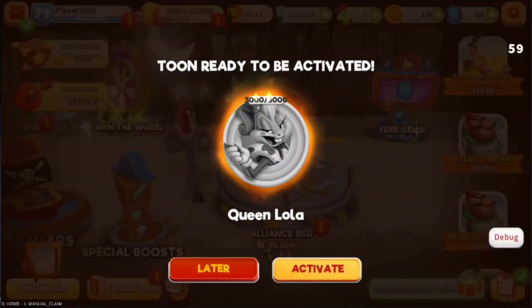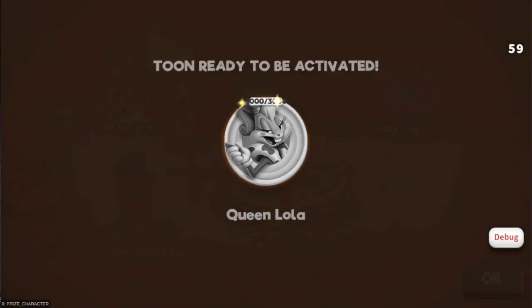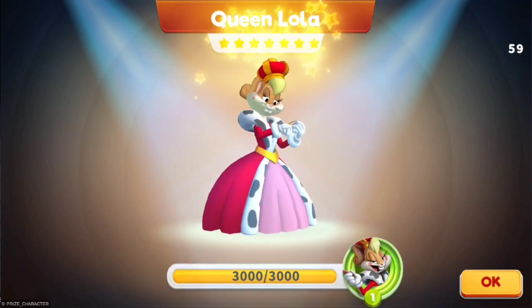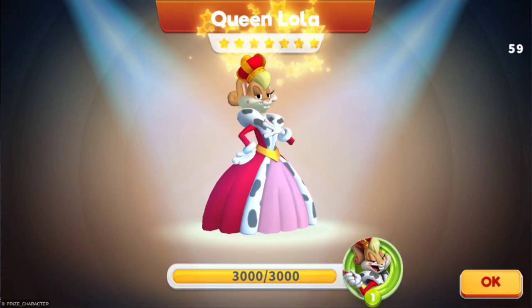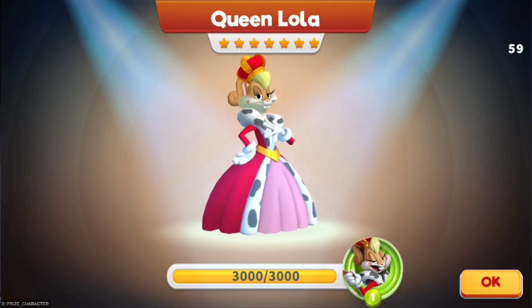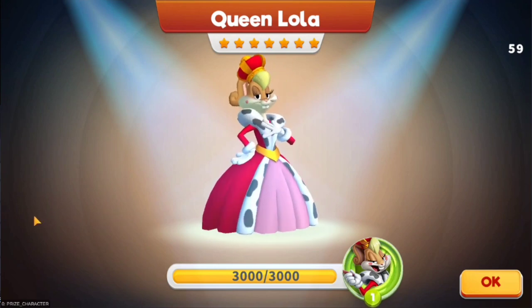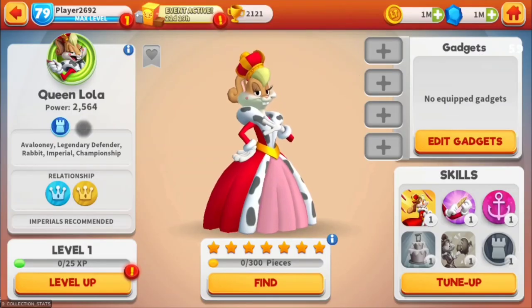What's up guys, so today we are going to be unlocking Queen Lola with Admiral Batman and Lady Lissa. This is our first official sneak peek — we are activating Queen Lola, it's a legendary tomb, three thousand pieces. When you unlock, you'll get seven stars straight away. Kind of loving her outfit — she looks like Cruella de Vil meets the Queen of Hearts.